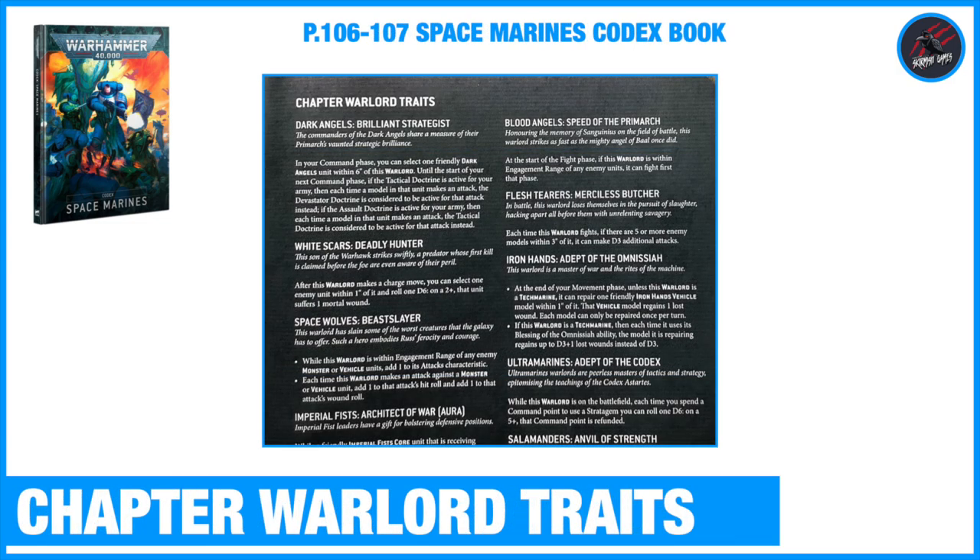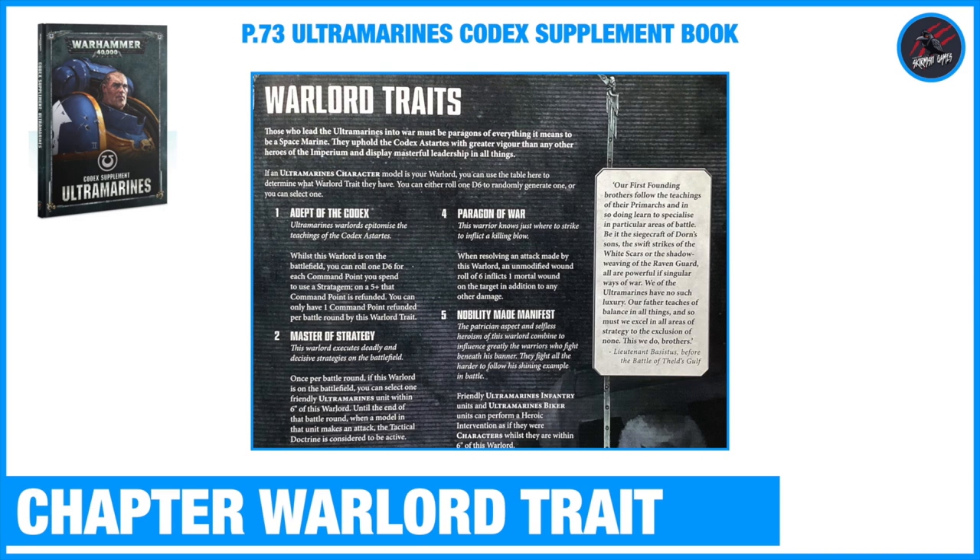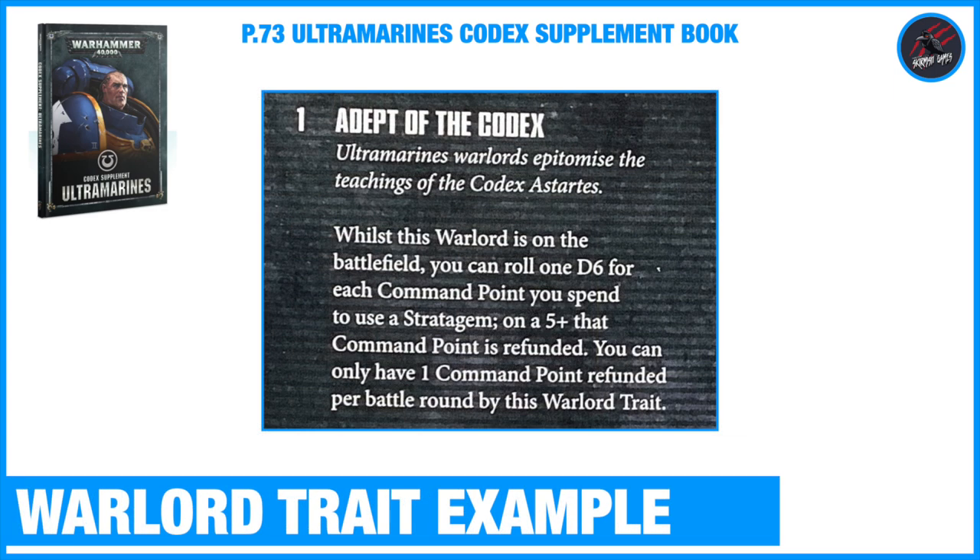There's a Warlord Trait for each of the main chapters, and there's one for the Ultramarines as well. I play Ultramarines, so I picked up the Ultramarines Codex Supplement book. On page 73 of that book you'll find a lot more Warlord Traits available to them - you can choose or roll a d6 to randomly generate one, but I like to choose so I can play into the tactics I want to employ. Here's one called Adept of the Codex: whilst this Warlord is on the battlefield, you can roll 1d6 for each command point you spend to use a stratagem - on a 5+, that command point is refunded. You can only have one command point refunded per battle round by this Warlord Trait.